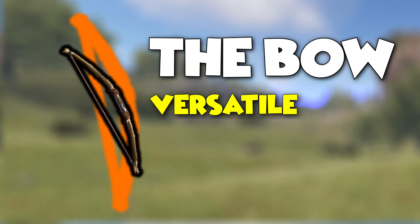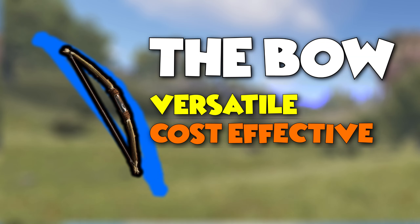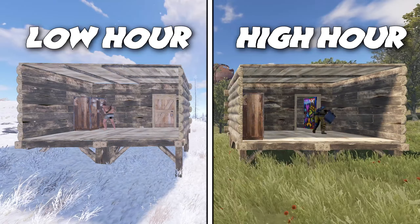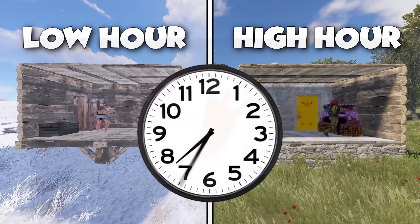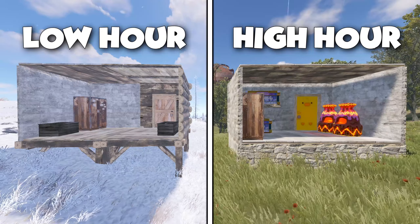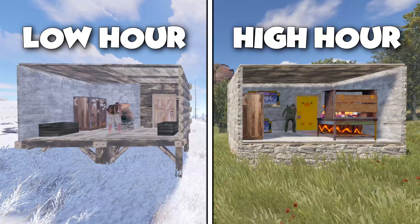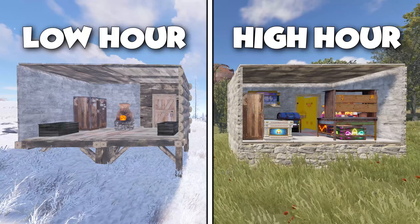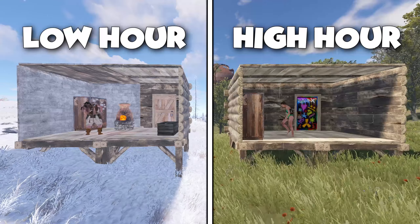The bow. Versatile, cost effective and deadly. I want to know if rust hours improve your skill with a bow, and here's why the answer may not be what you expect. Low hour players are, in my opinion, more likely to be primlocked, and the high hour players will excel through the technology much more quickly, making them less reliant on the bow and diminishing their experience with it. So, who will be the best? Let's find out.